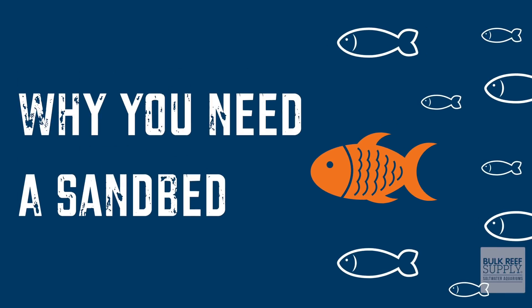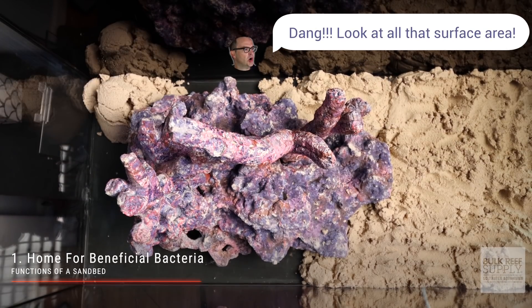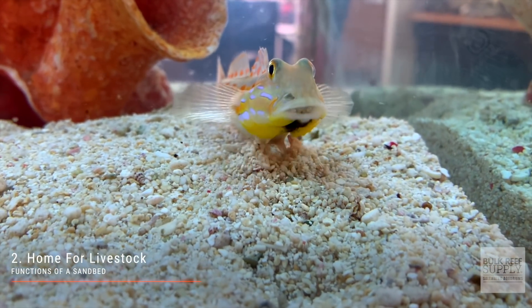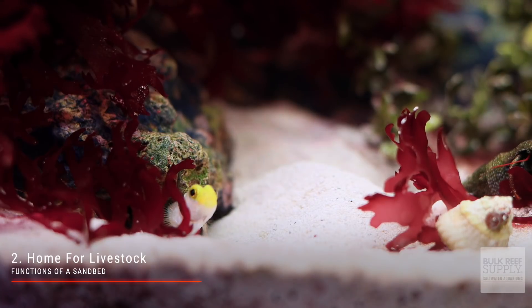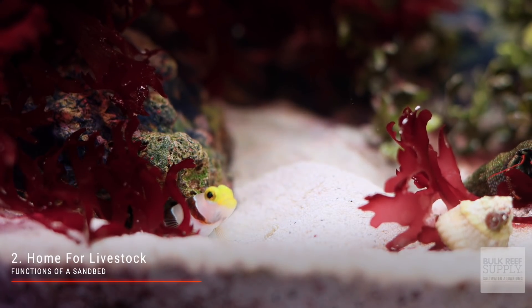There are three primary functions of a sand bed. Firstly, a sand bed is a home for beneficial bacteria. There is a lot of surface area on a sand bed, which can be home for all sorts of bacteria, which will help keep the nitrogen cycle moving along in your tank. The second function: it provides a home and food source for a lot of livestock in your tank. Many different types of fish and inverts live in and depend upon a sand bed for their survival.